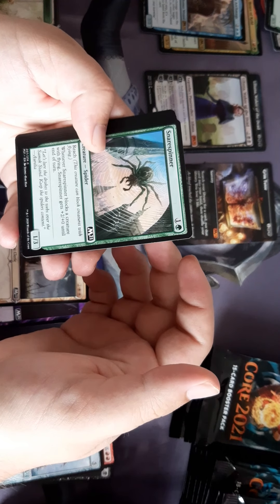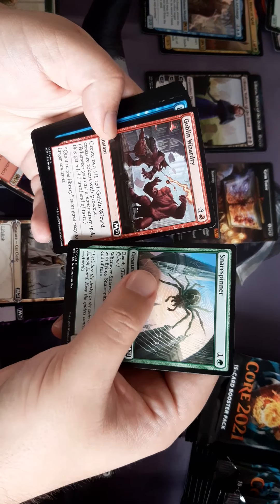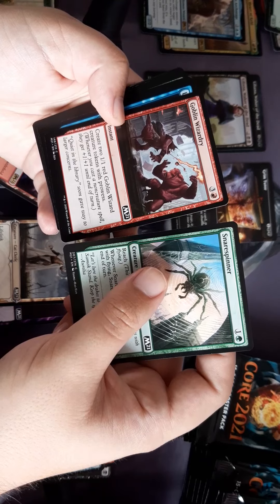Snare Spinner is another spider — that's a reprint. Goblin Wizardry — there's your card that creates two goblin wizards. There's your prowess — going to be cool, four drop.